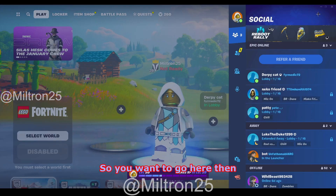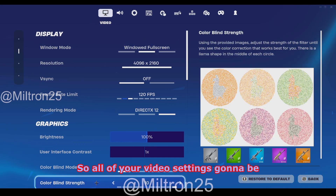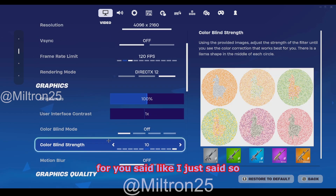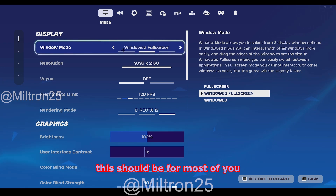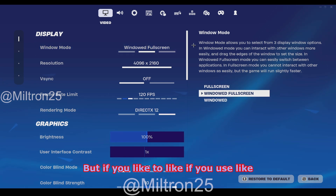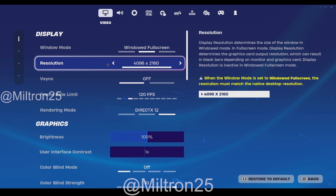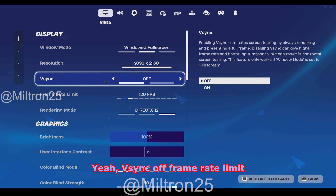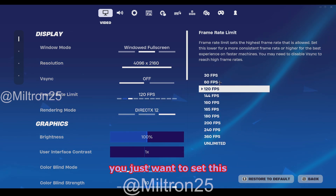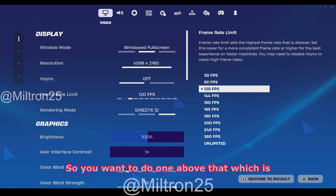Go to Settings. All of your video settings are going to be reset. Windowed mode — for most of you this should be Full Screen, but if you use Discord and swap between windows a lot, you might want Windowed Full Screen. Resolution should be set to whatever the highest option is. V-Sync off. Frame rate limit — set this to one above whatever the Hz of your monitor is, so for most people that's 60Hz, meaning you'd set it to 120.